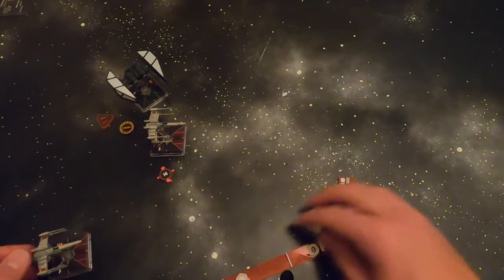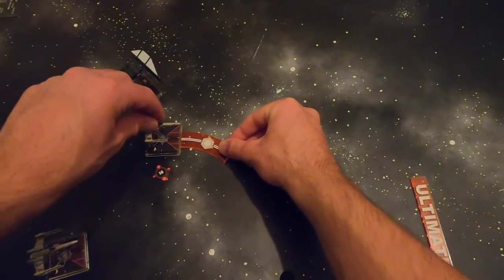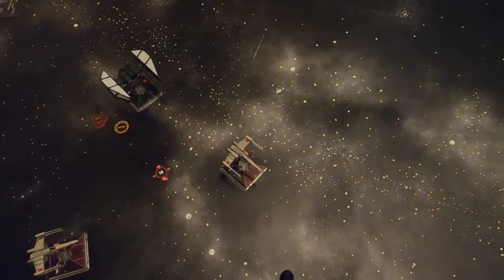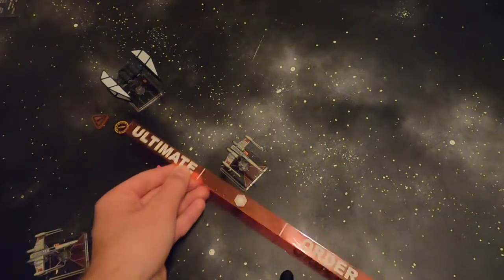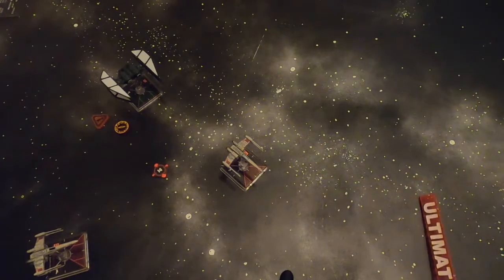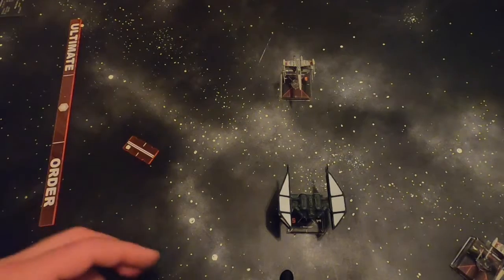Against a higher initiative pilot like Wedge, if he does a 1-bank maneuver or was stressed, you'd have a range 2 shot. So against higher initiative pilots, Proton Torpedoes work well, but mainly you want Proton Rockets for the lower initiative pilots that you get in your bullseye at range 1.